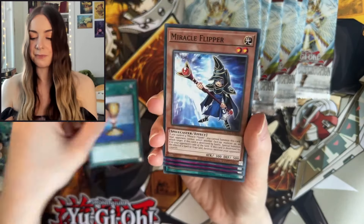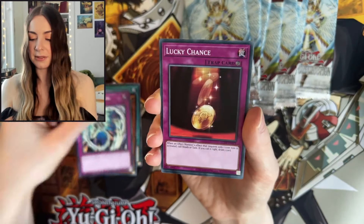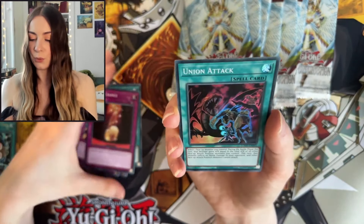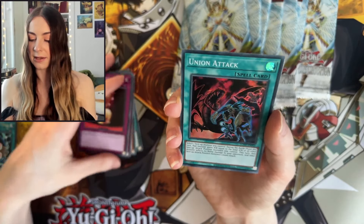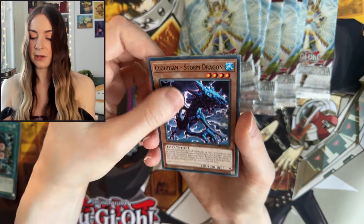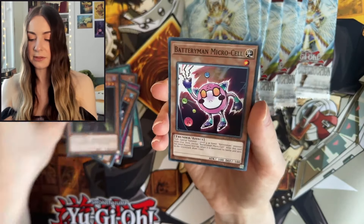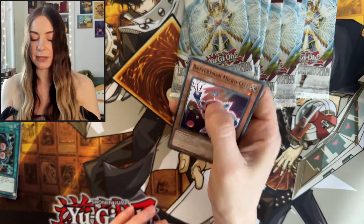We have Cup of Ace, Miracle Flipper, Gladiator Lash, Lucky Chance. We have Union Attack — good to see another Super there, looking very nice. Cloudian Storm Dragon, Lightsworn Dragon, Lady in Rite, and Battery Man Micro Cell.